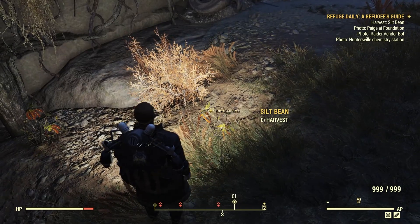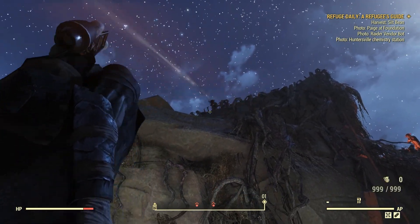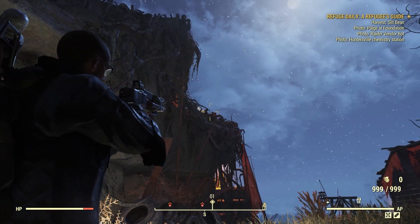You walk into the White Springs Resort to do the quest, and you're slapped in the face with Skippy Rorich's quest: a refugee's guide. And this time around, Skippy's asked you to recover some silt beans for him. So where the heck are we going to find some silt beans?